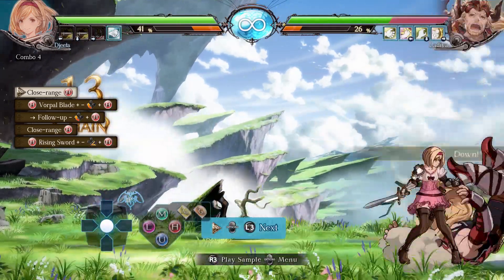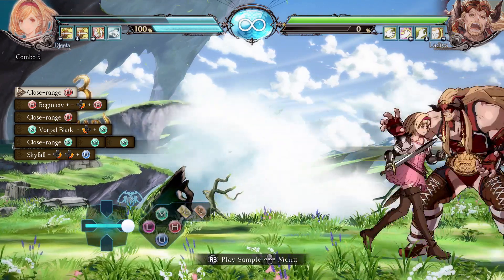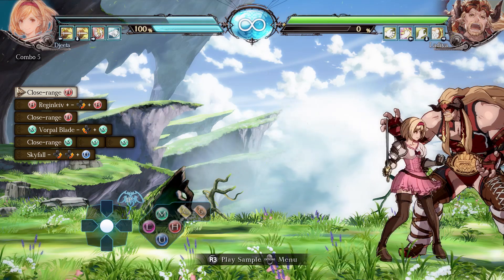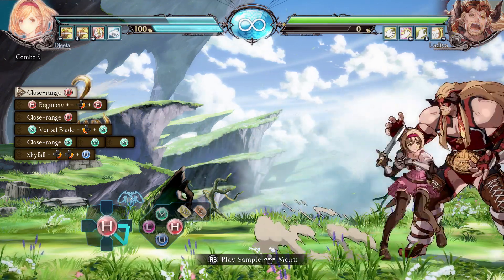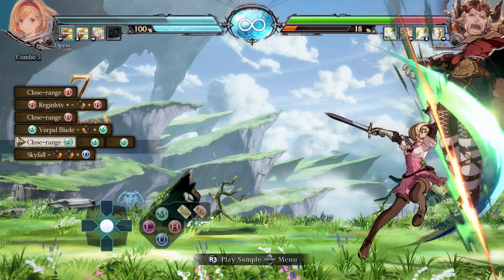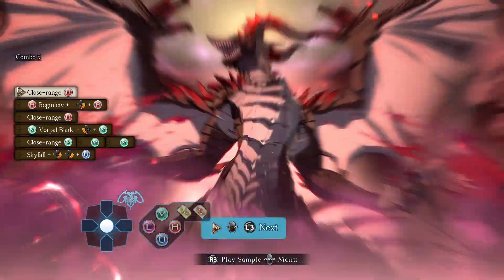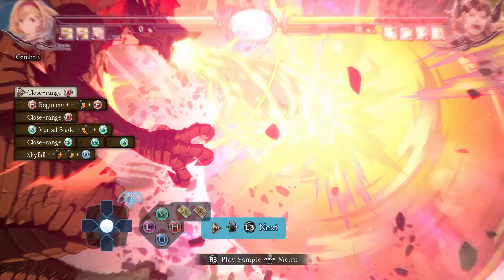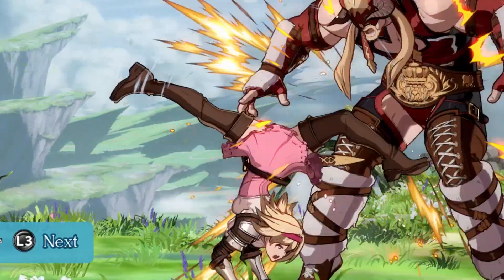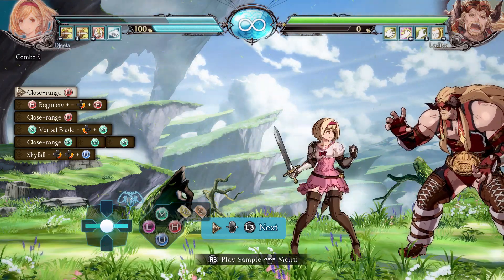That was actually not that hard. Next combo — close range into her fireball, close range, fireball, close range. That's a sick corner combo. Let's check out her super — nice. And her grab — geez, she's too cute to be in this game.